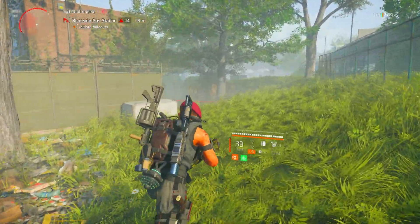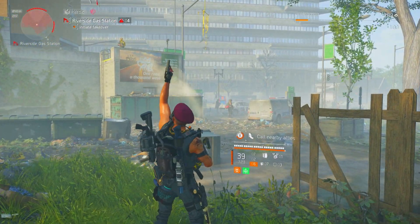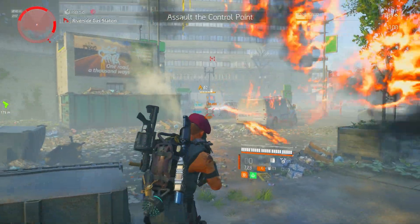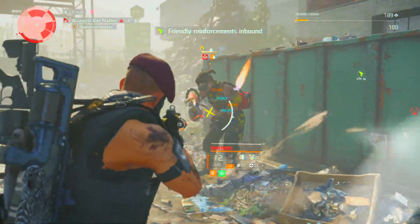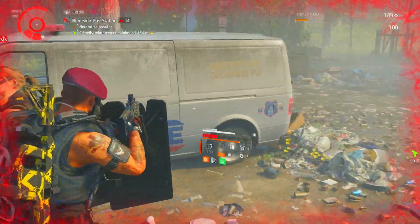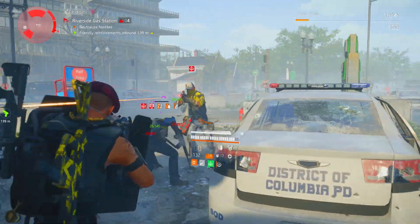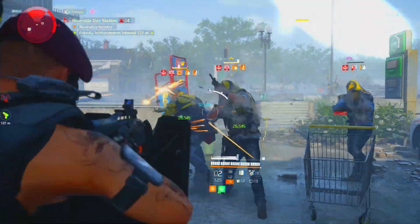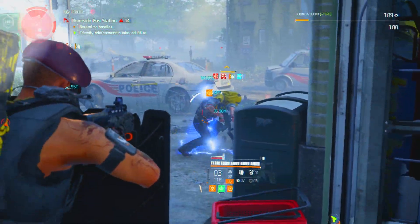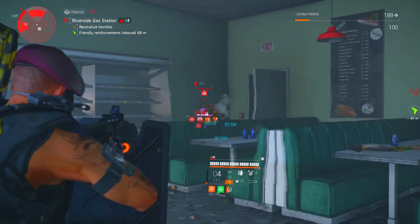I did turn this one into Heroic so I'm actually going to be able to show you the two blueprints that I get on this. Let me fire off the flare and get the allies in nice and early, because it's Heroic — we want to make sure that if we go down we can respawn on them. Spawn locations: you want to try and clear them off outside here, because you want to get inside the petrol station, as their respawn point is inside just here on this door.